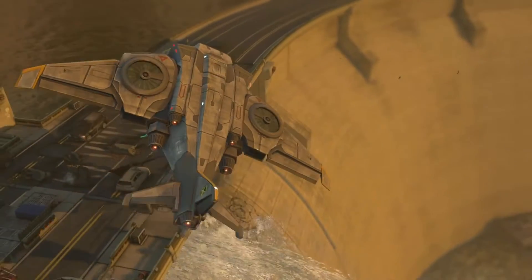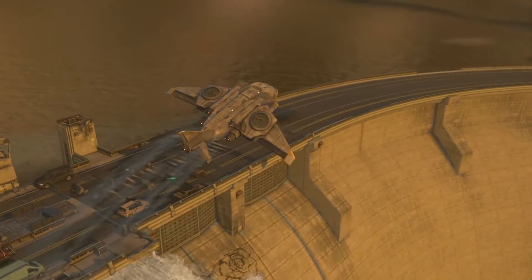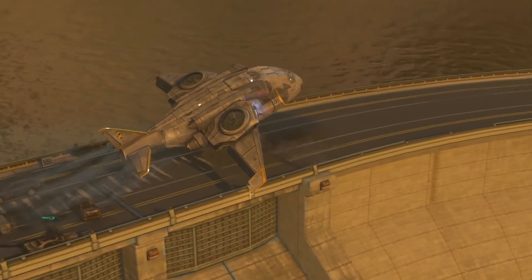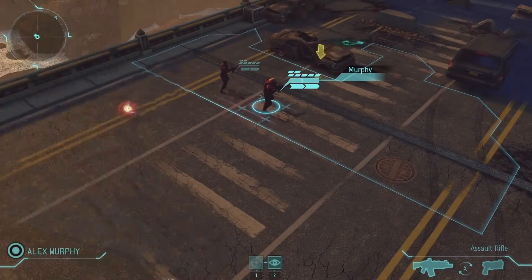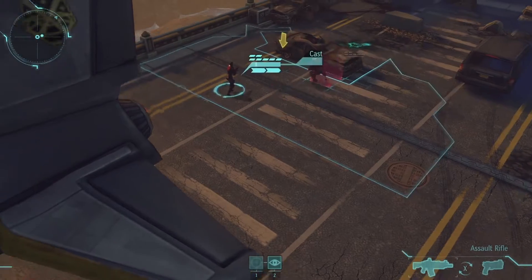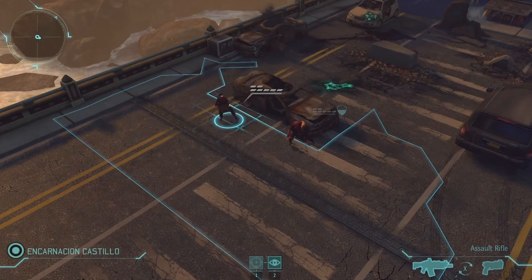Alright, so here the Skyranger is landing on one of our new maps — that's the Hydroelectric Dam map. This is a great new environment that we're adding to the game. And here we're going to send in some of our rookies to take a look at what's going on. The red shirts are purely coincidental.